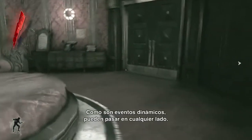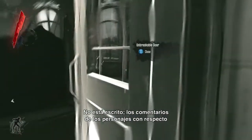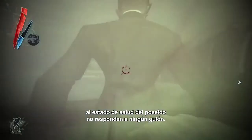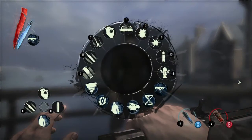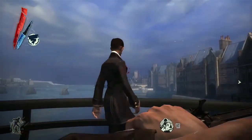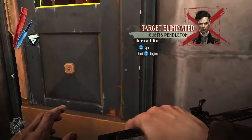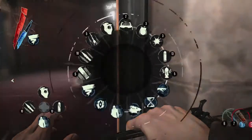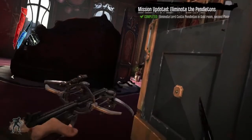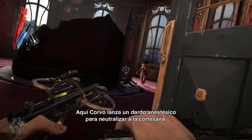Because these things can happen dynamically almost anywhere, the lines are unscripted for characters commenting on whether you look sickly or not when you're possessing someone. Here the player uses a sleep dart to knock out a courtesan.